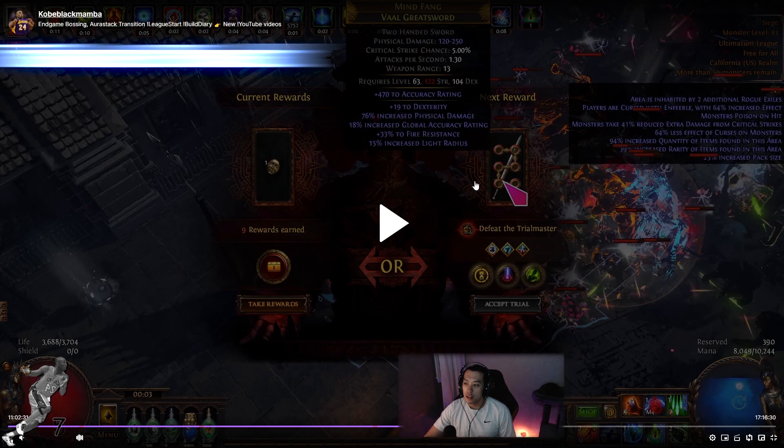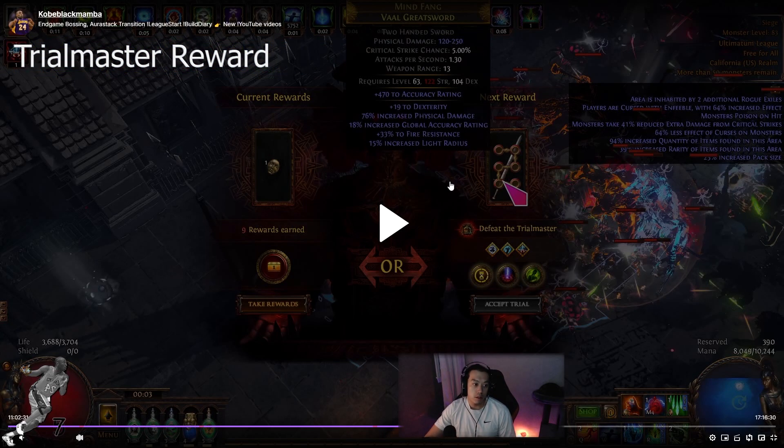Now we're going to go into the Trial Master section. This was the second time I fought him, and this was the reward I received. You get to wave 10, you fight the Trial Master, and this was actually quite disappointing and made me fear for the longevity of the league. This fight is pretty rare — I did about 30 of these Ultimatums successfully throughout the day — and this is what I was rewarded with.